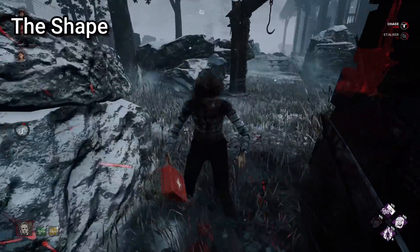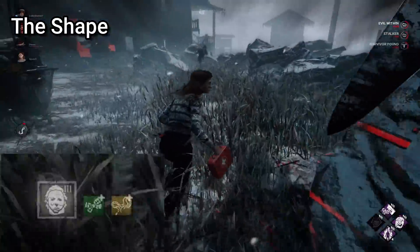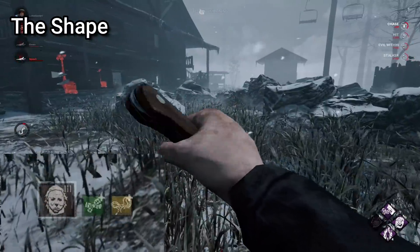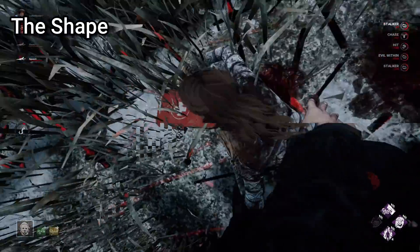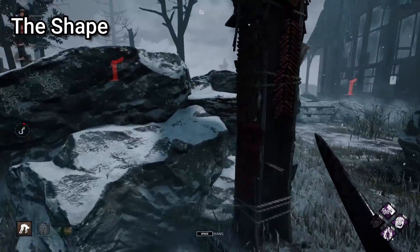For The Shape, when charging your Evil Within, make sure to 99 the bar before you reach the tier 3 stage, as you need to make the most of your ability to insta-down. Only activate your tier 3 by filling up the bar once you are in very close proximity to a survivor, to guarantee a first down.